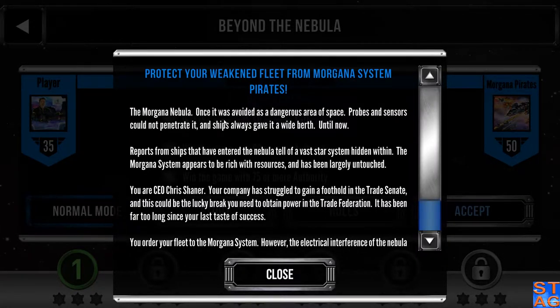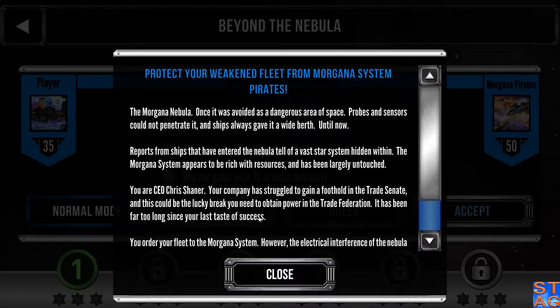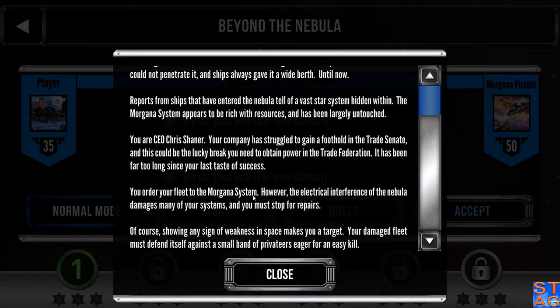The Morgana Nebula — once it was avoided as a dangerous area of space. Probes and sensors could not penetrate it and ships always gave it a wide berth. Until now. Reports from ships that have entered the nebula tell of a vast star system hidden within. The Morgana system appears to be rich with resources and largely untouched. You are CEO Chris Schoener — your company has struggled to gain a foothold in the trade Senate, and this could be the lucky break you need to obtain power in the trade federation. You order your fleet to the Morgana system, but the electrical interference of the nebula damages many of your systems and you must stop for repairs. Showing any sign of weakness in space makes you a target — your damaged fleet must defend itself against a small band of privateers eager for an easy kill.